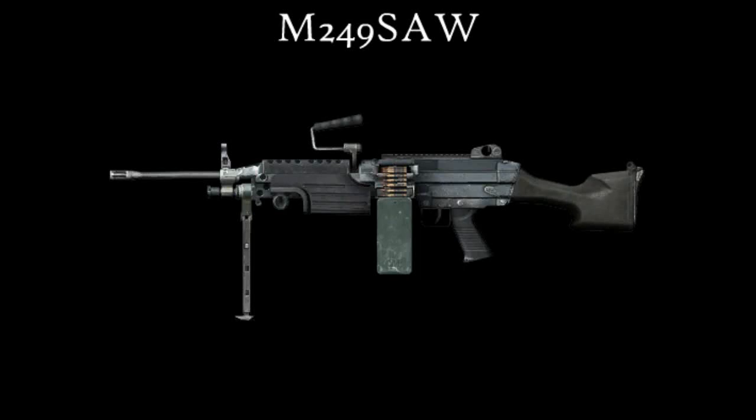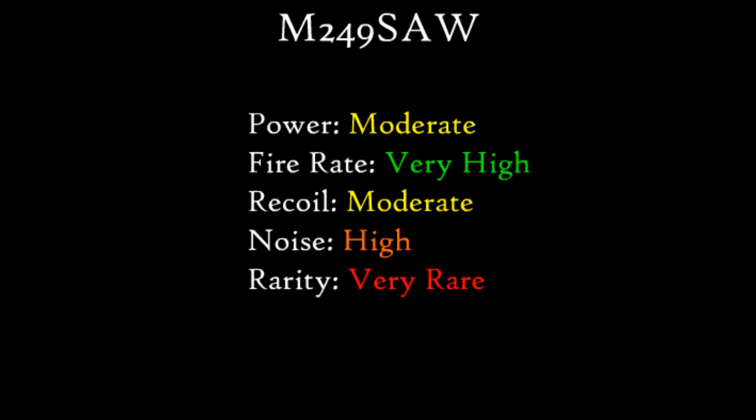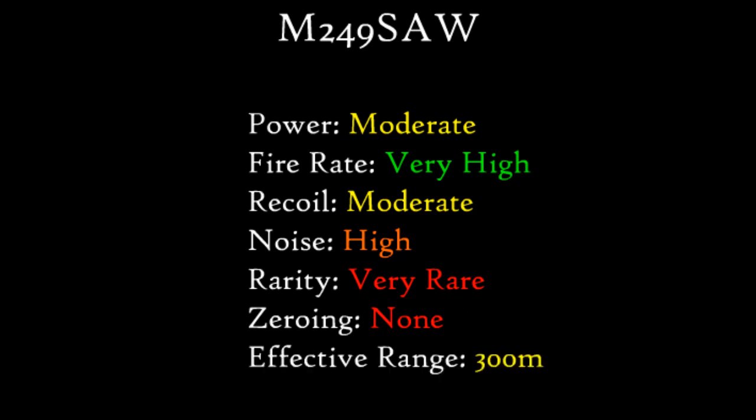Hello and welcome to a weapons guide to the M249 SAW. Its specifications are: its power is moderate, its fire rate is very high, its recoil is moderate, its noise is high, its rarity is very rare, its zeroing is none, its effective range is 300 meters, and its damage is 3555.